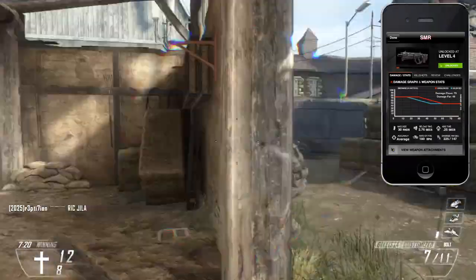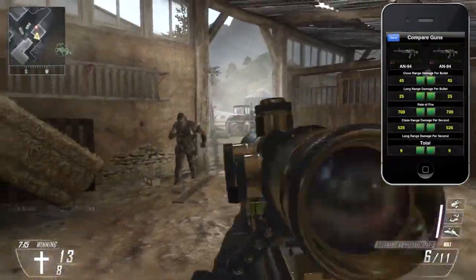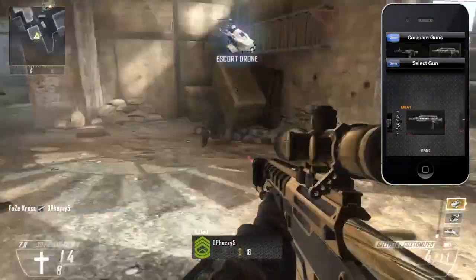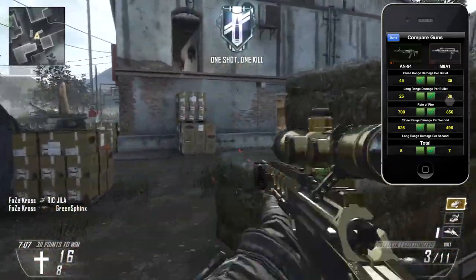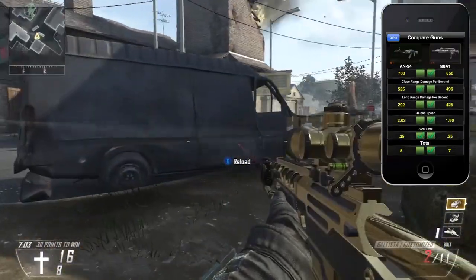There are a couple things I really thought were cool. There is a gun comparison feature. Basically, you select two weapons and it compares them across eight different categories, like highest damage at close range, highest rate of fire, rounds per minute. You can go through all these options and see what gun is right for you.